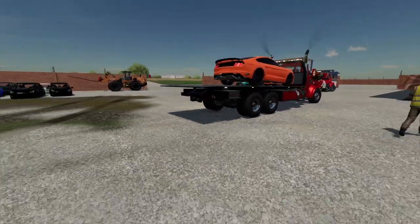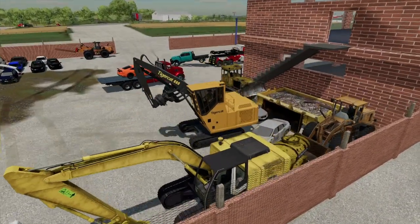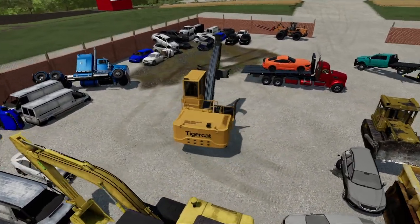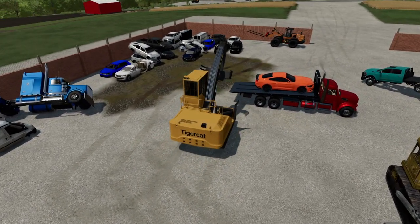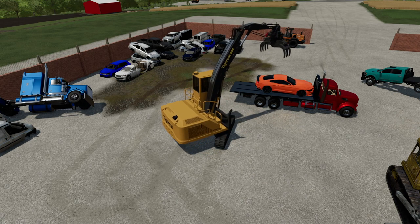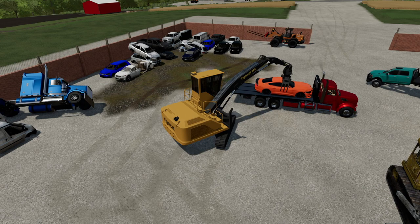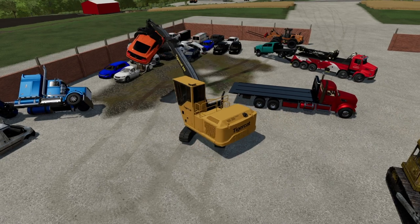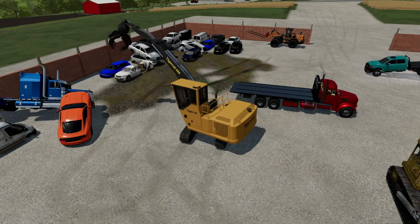Jump in the truck, get it unloaded, and I'll drive off the Mustang. I gotta fire up the tiger cat. I'll lower down the ramp — actually, I'll just grab it from there. Check this out: the claw is pretty cool. You can adjust it, come down on the roof, close it, and lift up. Check that out!